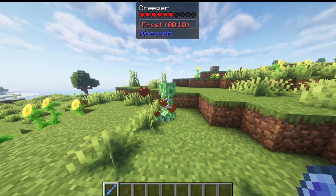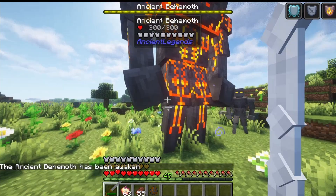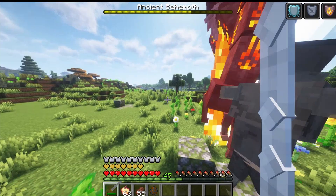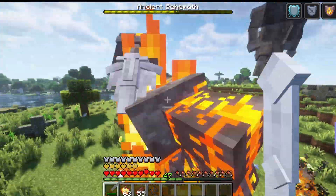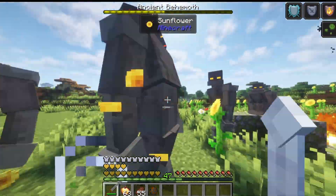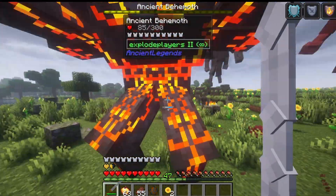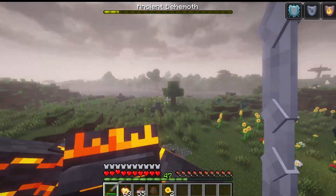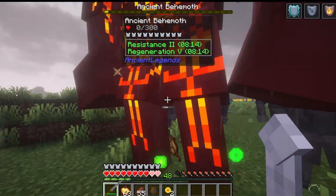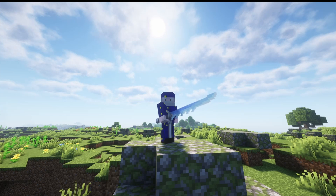The Sword of Frost does 8 attack damage, has 1 attack speed, and when you hit things with it, it gives them the Frost effect. Now for the last and strongest boss — the Ancient Behemoth, basically the final boss of this mod. This dude has 300 health and a plethora of attacks: he picks you up and throws you, summons Ash Golem minions with 50 health each, can set you on fire, summon lightning on you, and has a chance to give you Poison 4, which drains your health very quickly. Once he gets to low health, he starts rapidly regenerating. You'll definitely need the Heaven Sword for this because you have to kill him very quickly. When killed, he drops the Titan Heart, which you can use to make three different weapons: the Fiery Titan Blade, the Storm Titan Blade, and the Plague Titan Blade.